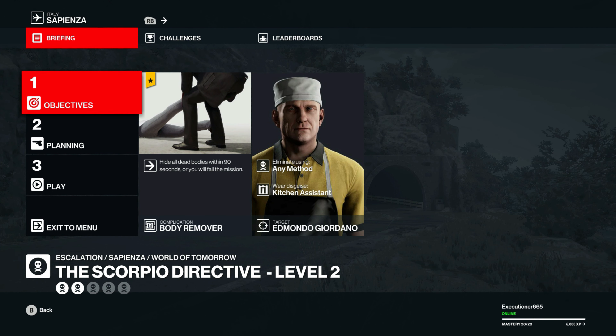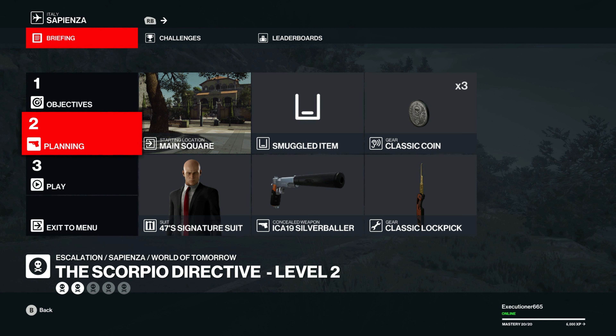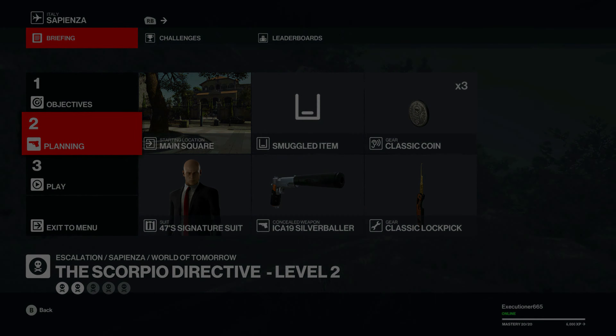Now for level 2, we have to hide all of our bodies within a minute and a half. We're going to do the same exact thing that we did in the first level. We'll run over here and subdue him and take his disguise, kill him, and drag him inside to hide his body. And now we can run off to the car exit.